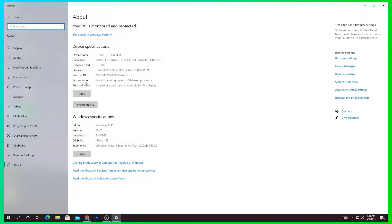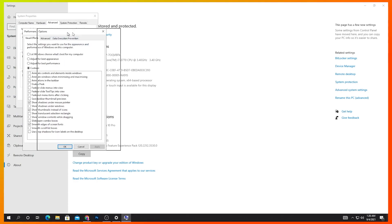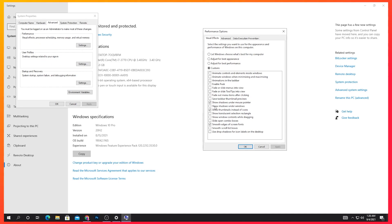Go to 'This PC', right-click and open Properties. Go to Advanced System Settings, then Performance Settings. Set it to Custom and only check 'Show thumbnails instead of icons' — uncheck everything else. Hit Apply and click OK to confirm.